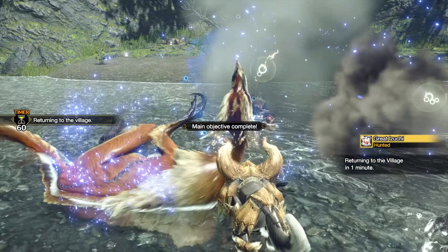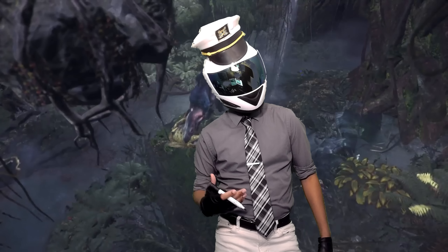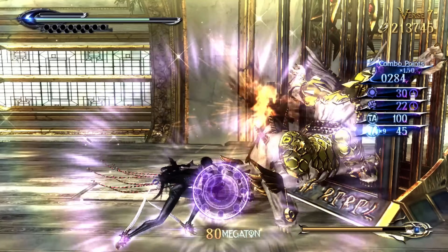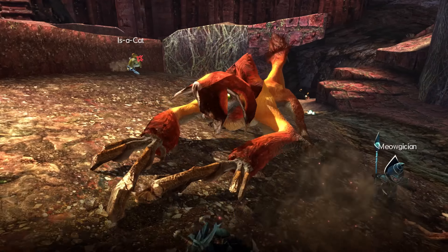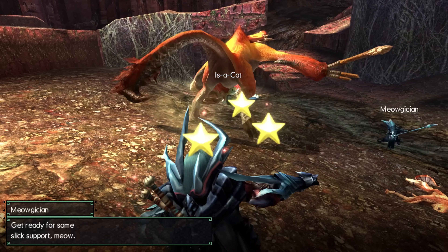But then at one point or another, most first time players will hit that wall enemy, when the game goes, oh were you having fun, getting a grasp on the controls — well I'm gonna teach you how this game really works, in the same way that a catholic bayonetta would teach you bible verses. For me, that enemy was Kecha Wacha back in Monster Hunter 4 Ultimate. I died so many times and realized I did not have a firm grasp on the gameplay loop or the 3DS controls.